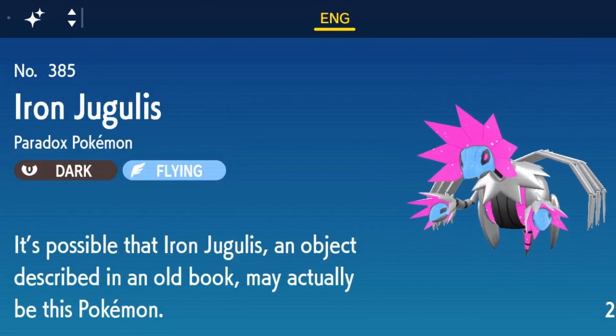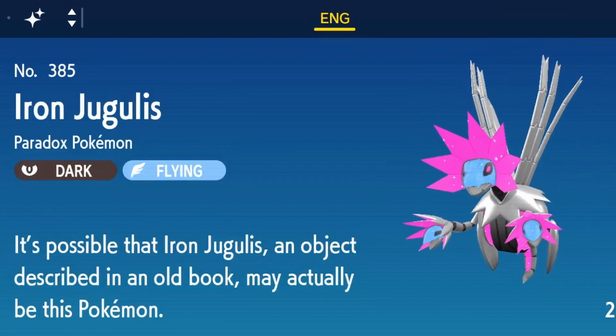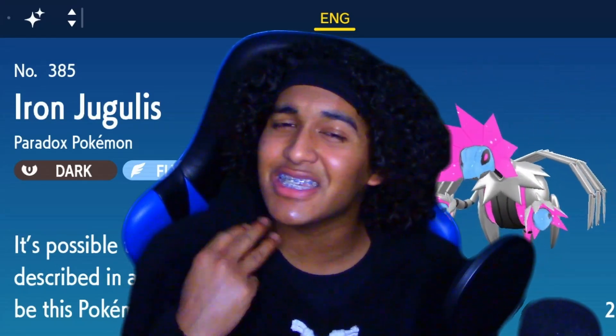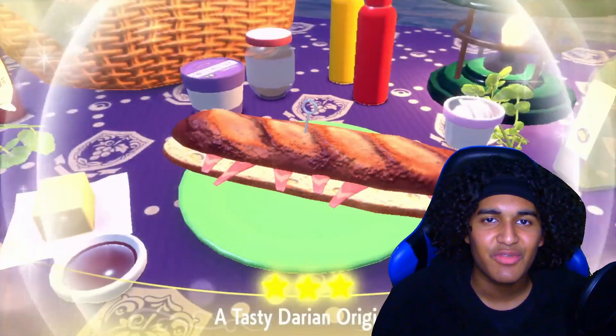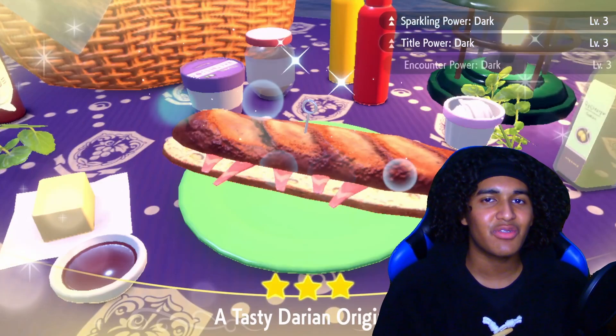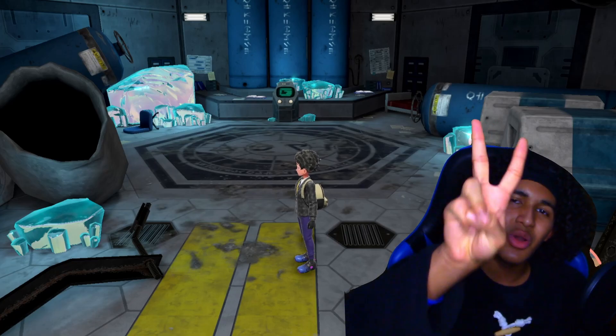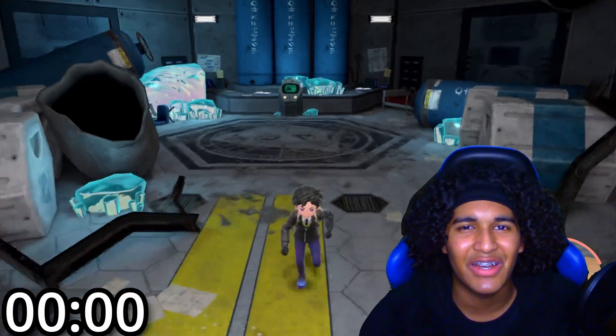The Pokemon that we are going to hunt is Iron Jugulus — we're looking for that shiny Iron Jugulus. Maybe not my favorite Violet Paradox Pokemon, but it's definitely top 3. The timer will start once we exit research station number 4, and it's gonna count in load time, which kind of sucks but there's nothing else we could really do about it. Got my sandwich made for Sparkling Power Dark level 3 and Encounter Power Dark level 3, and we're gonna start the timer now.